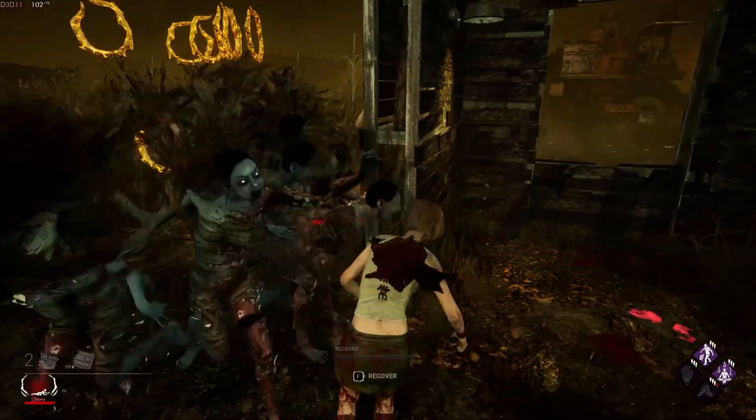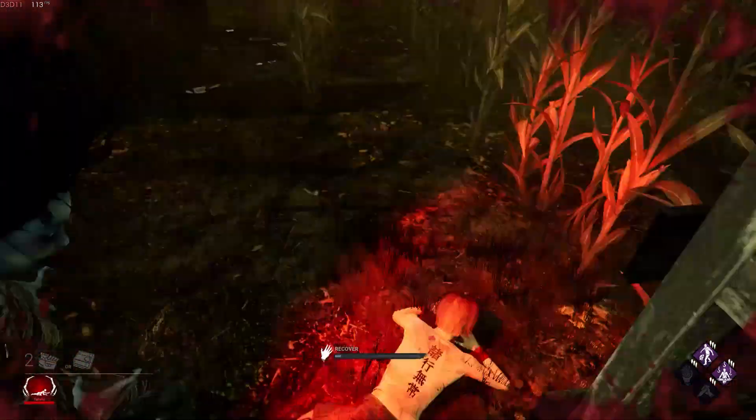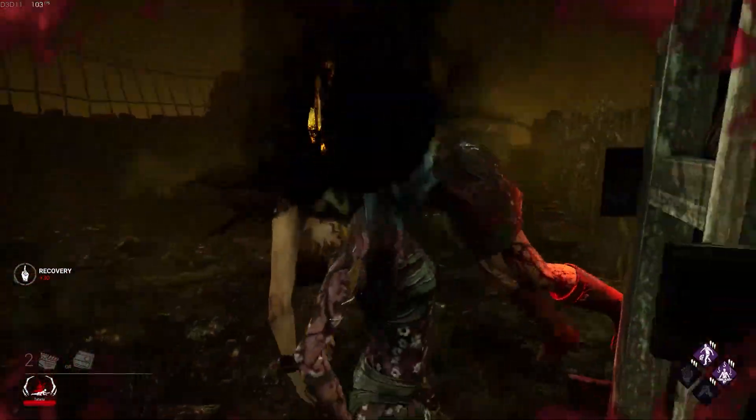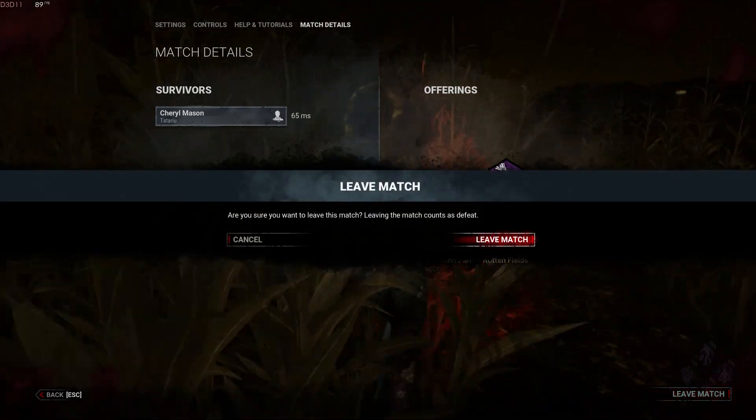Honestly, we need a pallet at the Z-Wall, I think. Put a pallet at the Z-Wall. That way it's a little bit safer — we have a safe window and a safe pallet. That way the killer just can't hit us. I think that'd be really nice and fair and balanced.